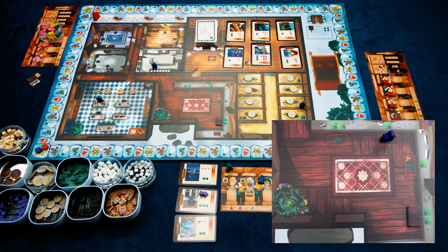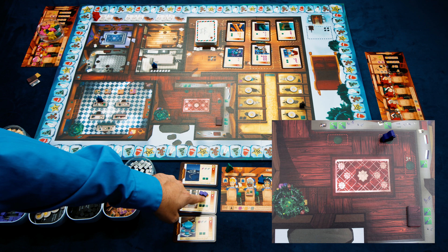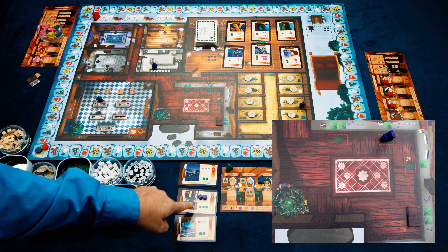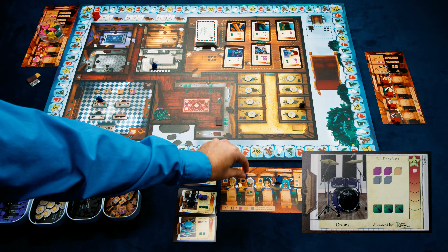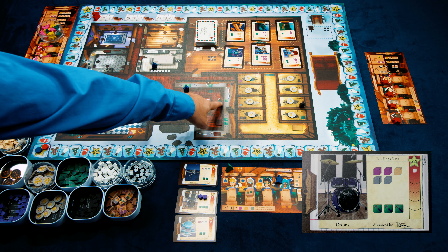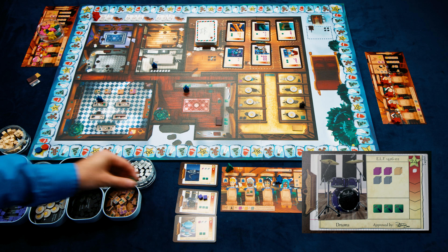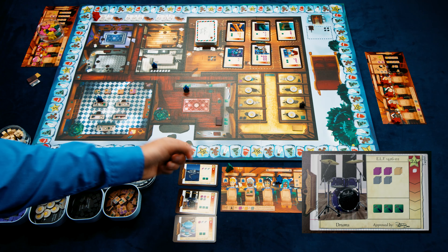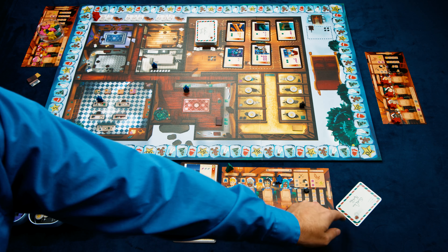Assembly tokens cannot be placed onto a toy card until all of its required material components are present. The action spots grant two tokens, one token, or one token respectively. If Twinkle has been trained, she could take three tokens instead. Taking three tokens on the fully-supplied drum kit would immediately assemble the toy, scoring 24 cookies on the victory point track.